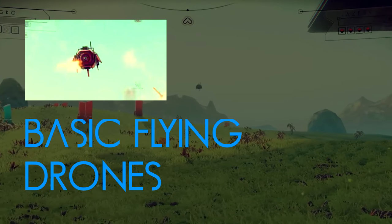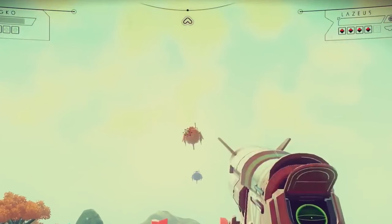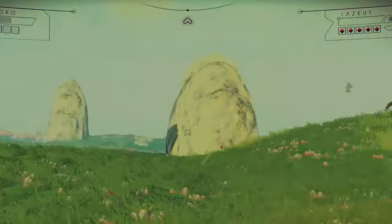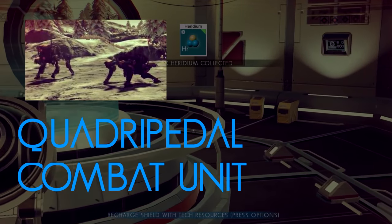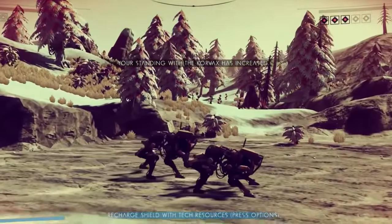Let's talk about the first sentinel: the basic flying drone. As seen here, the basic flying drones are like the first line of defense when you break one of these universal laws against the planets. If you continue to destroy these basic flying drones, the quadrupedal combat unit will follow in its place.